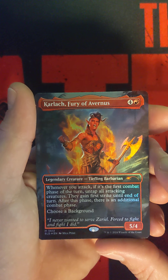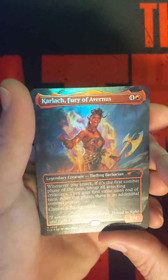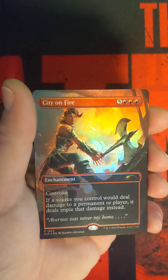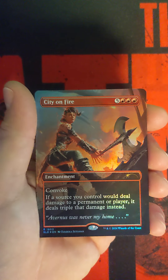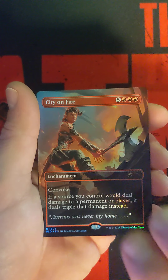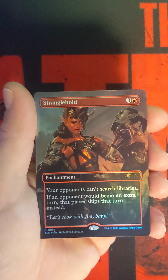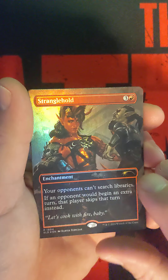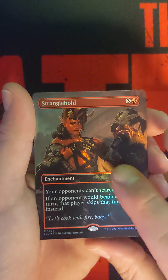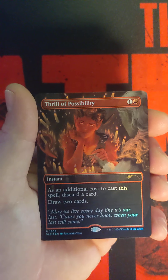Karlox, Fury of Avernus — some pretty cool artwork going on there. City on Fire. Stranglehold. I used to love Secret Lairs; it's been a while since I got one. Thrill of Possibility.